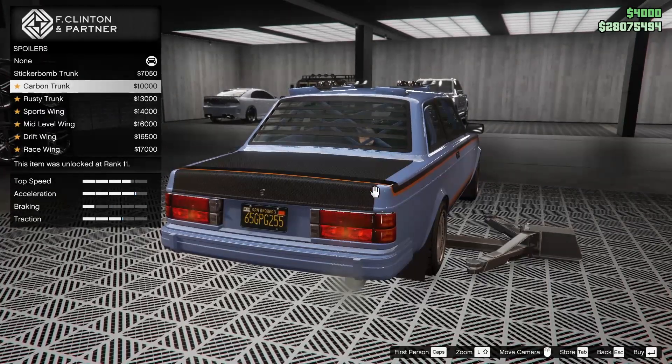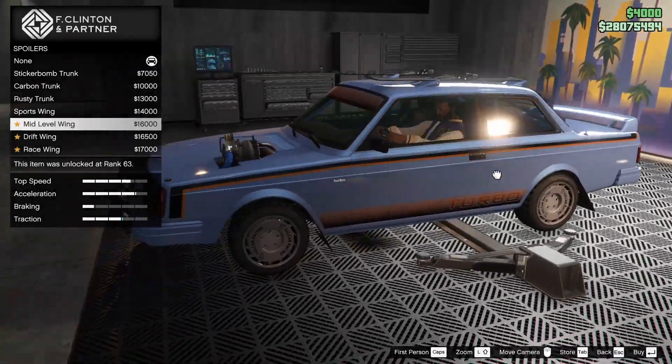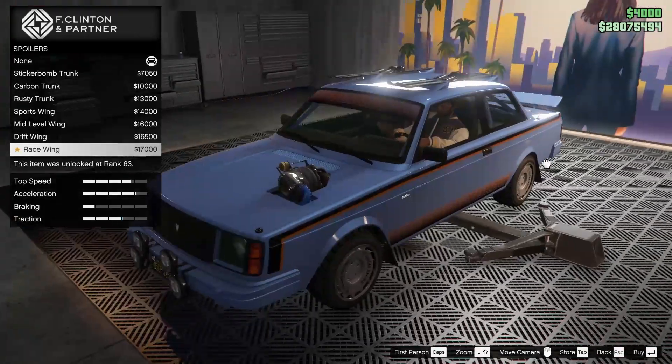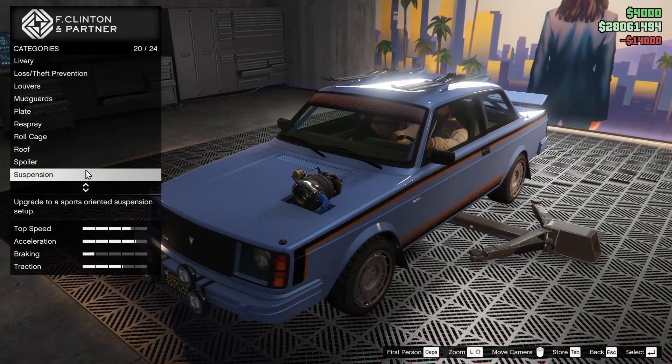We can sticker bomb the trunk, carbon it, make it rusty, or do a sports wing. We've got the mid-level wing, the drift wing, and the race wing. I kind of like the race wing — what's the difference between it and the sports wing? There isn't — it's just one's cheaper. Okay, we're going for the sports wing then, I guess.